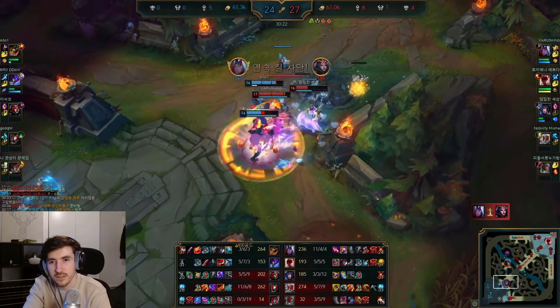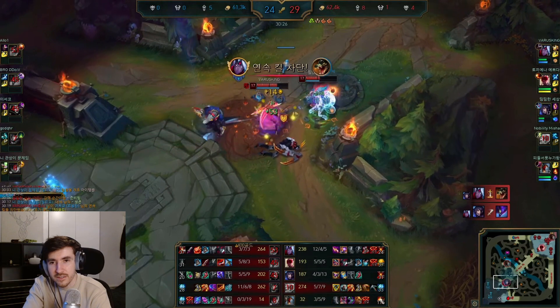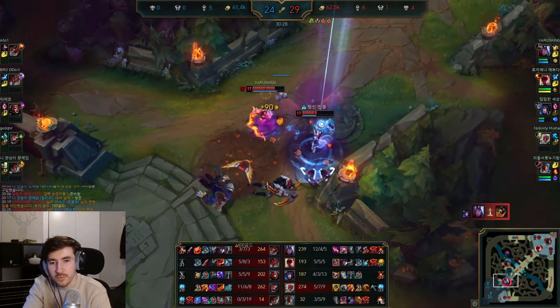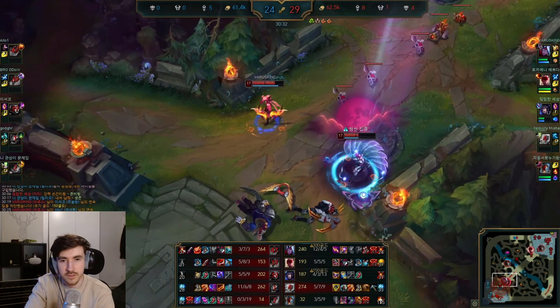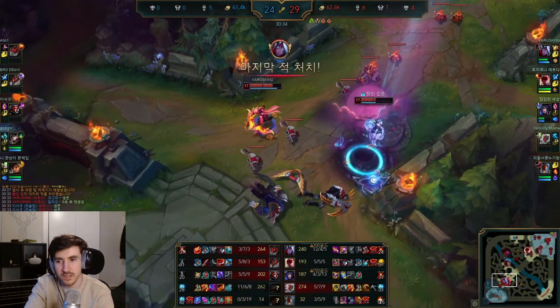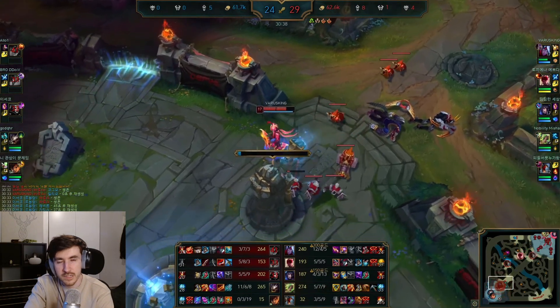We kill her before Zhonya's. We're just too tanky — with the Zhonya's and the Tabi, it buys us just enough time for Ahri to get involved and take her out. Really, really nice — didn't even flash.